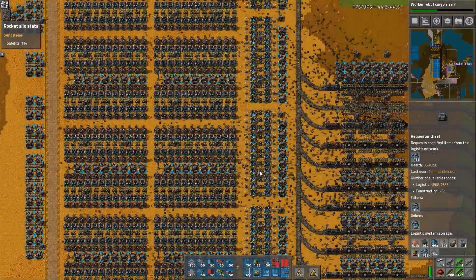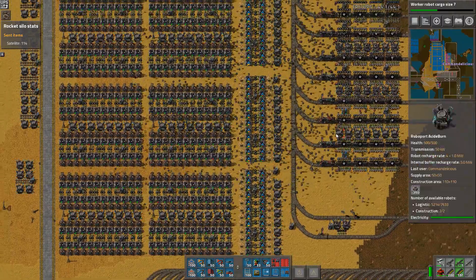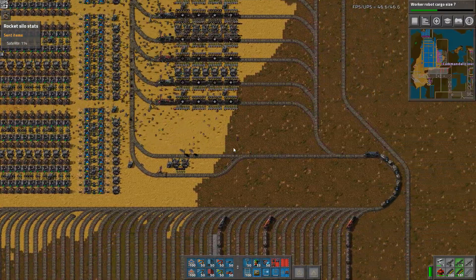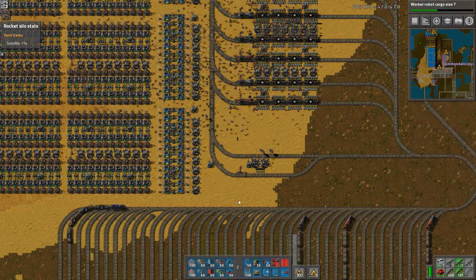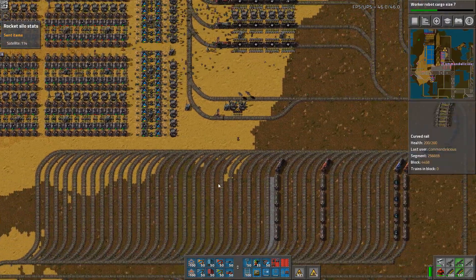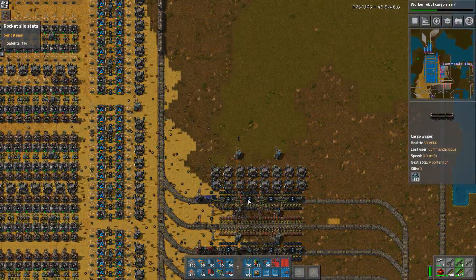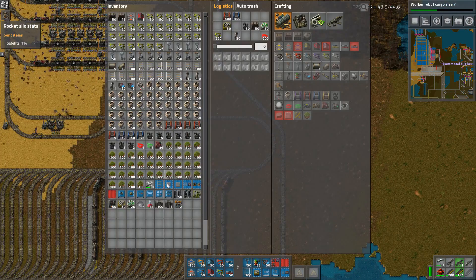None of this will ever get full because we're not producing enough, but as soon as we have two or three trains unloading here at the same time it will explode. There's just not enough coming in right now but it's okay — future proofing this will give a lot of throughput. They're just transporting all the iron from the 1.2 million, which will be empty in no time.